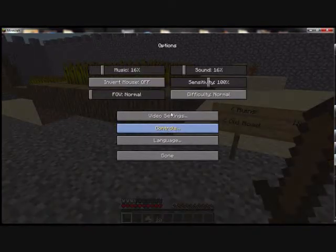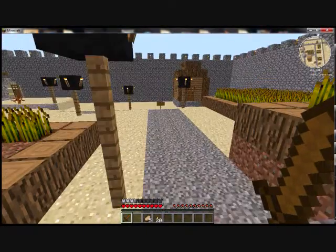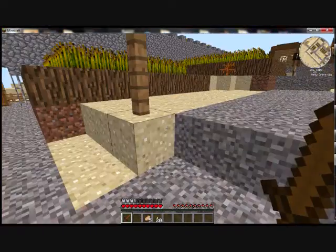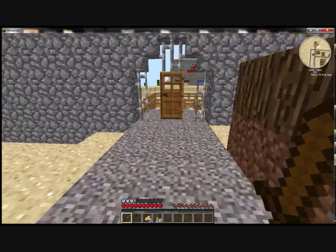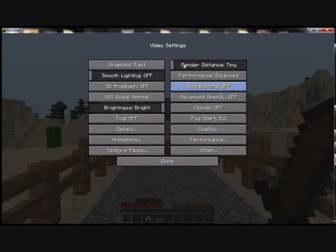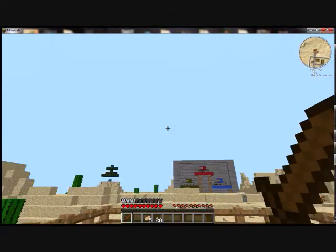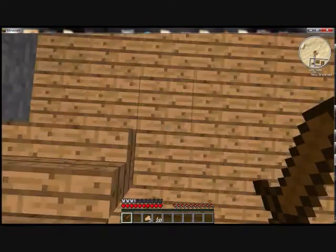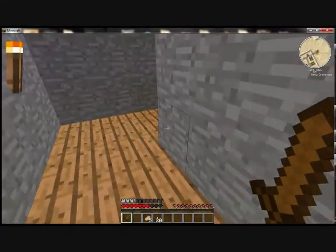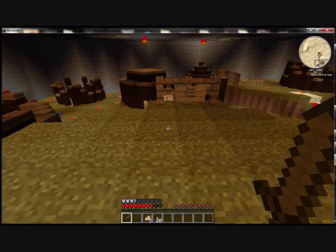We're lagging a little bit, so I'm going to drop my render distance to tiny and continue going. You go this way along the road — I can't remember what it's called. You go to the ruins. There are two ruins over here. I am lagging like you wouldn't believe. There's this ruins, and then there's the other big ones over there that you're going to go to later.